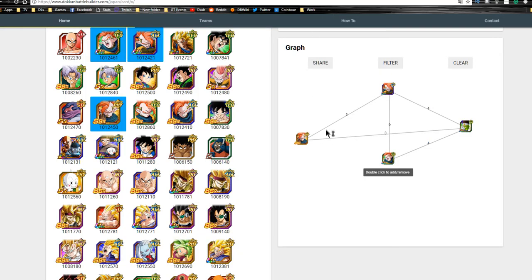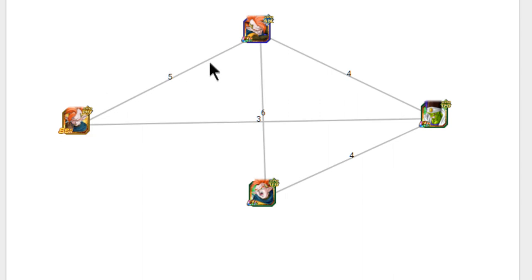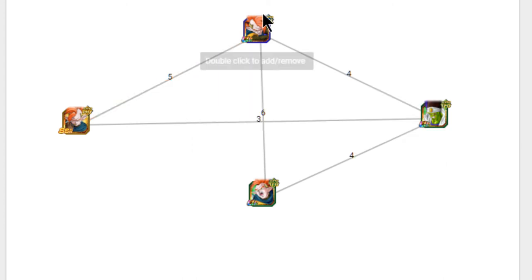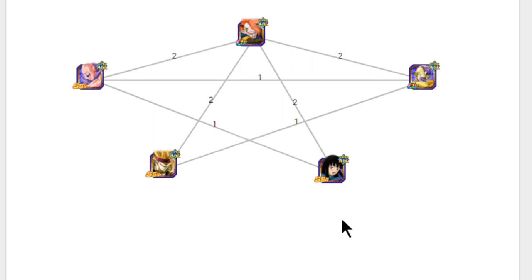His best linking buddies are Paikuhan and the Technique Tapion. The farmable one from stage one of the event shares five link skills: Resurrection, Rival Duo, Experienced Fighters, Hero, and Brainiacs. For an Agility team, filtering to two or more shared link skills, that's basically all he links with — including Extreme units like Extreme Frieza. He really doesn't fit that well on a Mono Agility team. His passive is awesome when it goes off, but getting it off is tricky. You can put him on an Agility team if you have no one better, but you're probably better off not doing so.